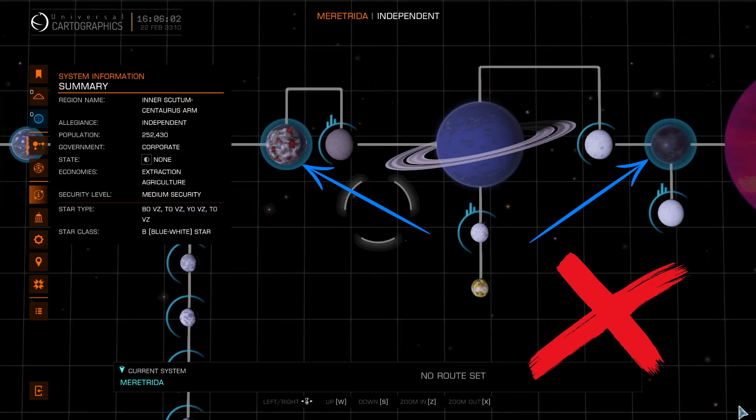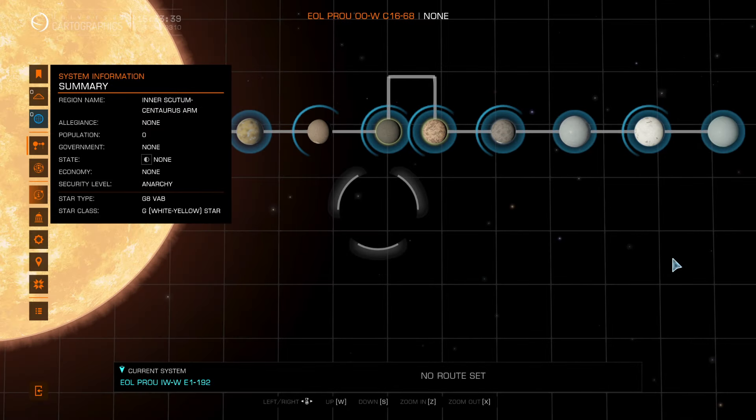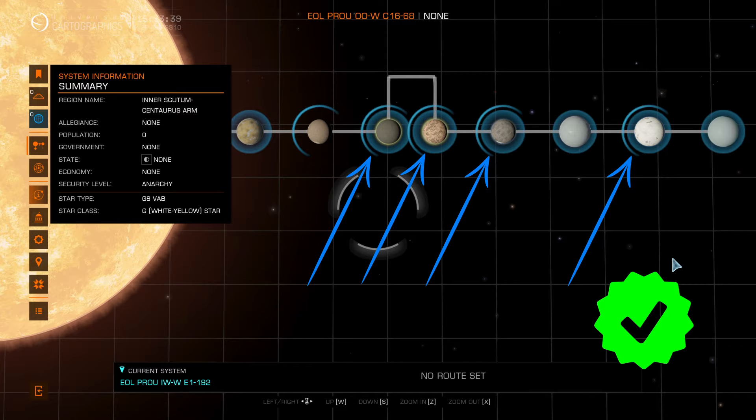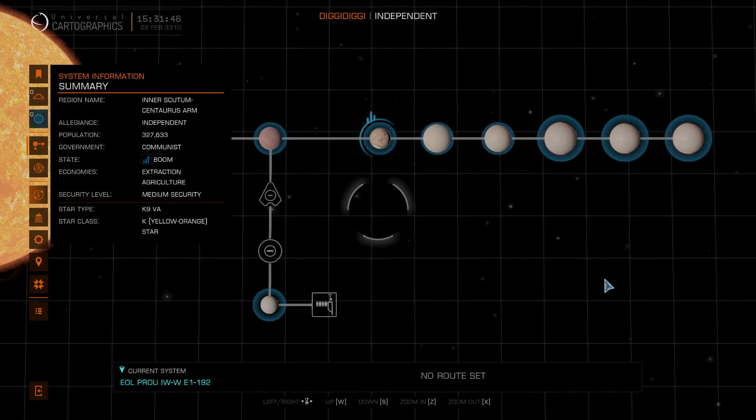So they're pretty to look at when you fly around them, but you're not going to be able to land on them. Now if you see something with both the light blue background and the blue arc, that indicates that these planets have an atmosphere and are landable. These are the types of planets that can also host exobiology. And then finally, something that has the blue background with a blue arc and a building symbol — that planet is landable, has an atmosphere, and also has a settlement on it.